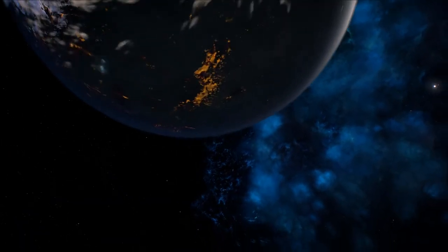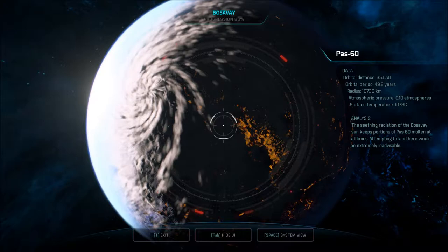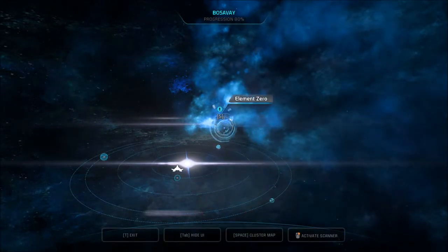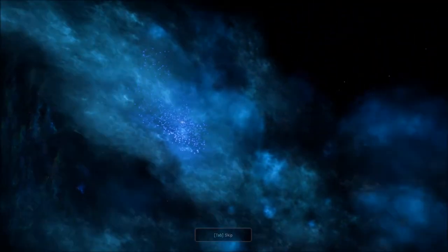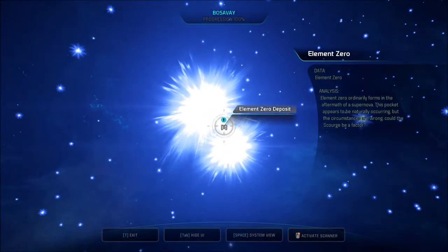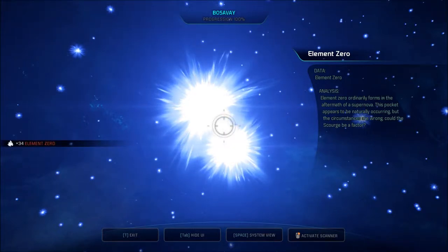Auroral flashes are visible at most times of day from the cobalt surface of Isheng — the electric and electromagnetic effects may interfere with communications. That's alright, we'll just shout across the bridge. Last planet: Pass 60, innermost planet. Blue star — the hottest star, right? The seething radiation of the Bose of A sun keeps portions of Pass 60 molten at all times — attempting to land here would be extremely inadvisable. Not gonna be doing that. Anomaly detected — deploying probe. Found element zero! Element zero ordinarily forms in the aftermath of a supernova — this pocket appears to be naturally occurring, but the circumstances are wrong. Could the Scourge be a factor? Either way, we got 34 of it.